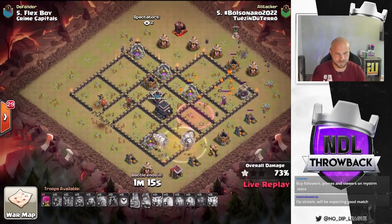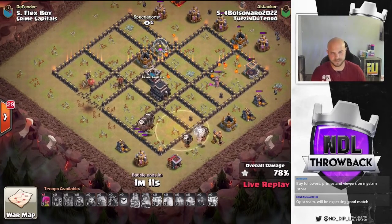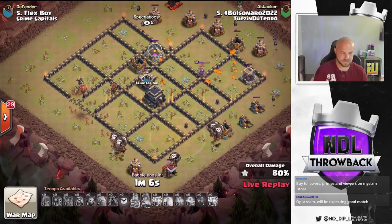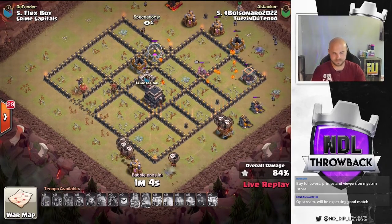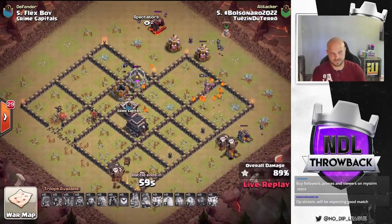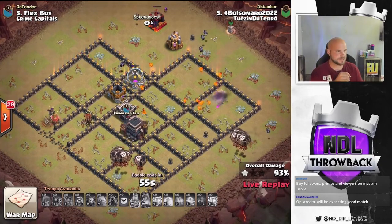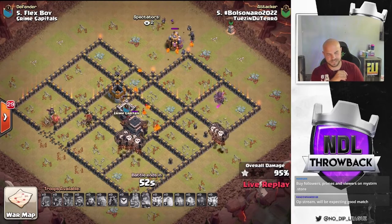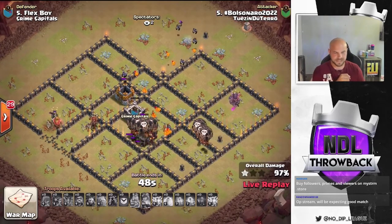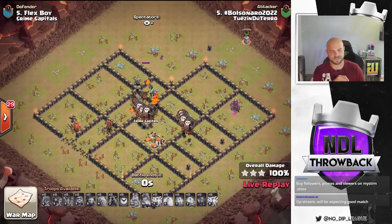He does have some minions and pups working on these buildings around the base. It's got all the storages still left up in the core, but these balloons will slowly make their way around. Some of the pups are distracted on the king at the moment. Dark elixir storage goes down and this is looking good for the three star. Still has over 50 seconds left — time's not going to be an issue here. Clan castle drops. Town Hall drops. And the last storage goes down for the three star.